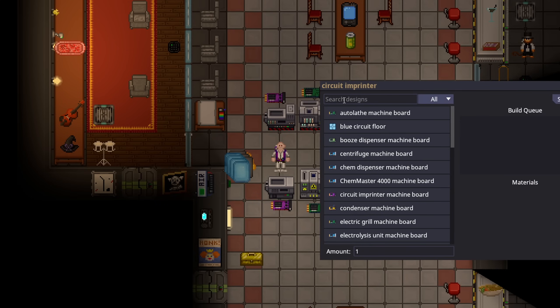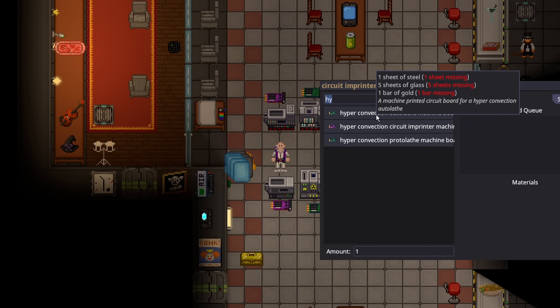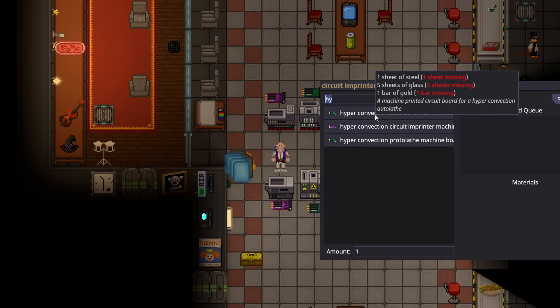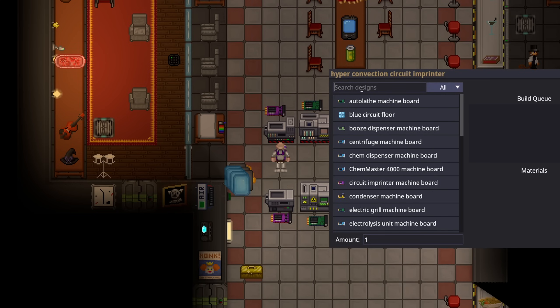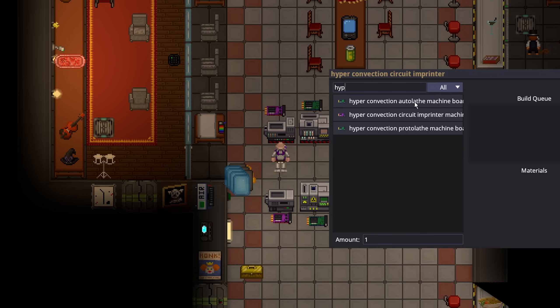Go to your circuit imprinter, type in the hyper-convection circuit imprinter, and print it. You need 9 glass, 1 gold, and 1 steel. You'll have all this available at round start, so you don't even need to ask cargo to get your upgraded machines. Boards also got cheaper in general, though for some reason the hyper-convection one still has the old prices. New boards now only cost 1 steel, 5 glass, and 1 gold. But if you use the hyper-convection circuit imprinter to make more hyper-convection machine boards, it's only half a steel, 2.5 glass, and half a gold — super cheap.